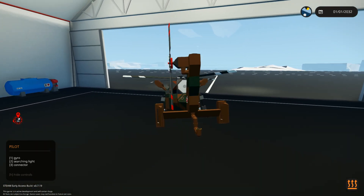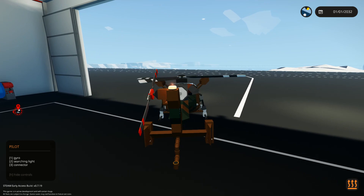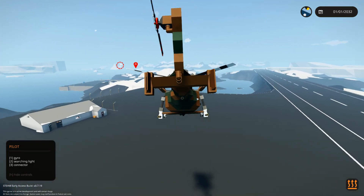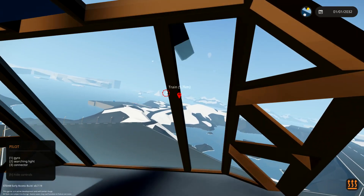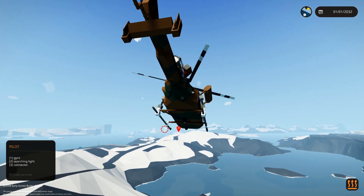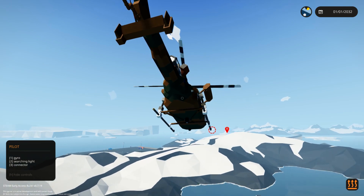Here we go - gyro is on. It's so quick, it's so maneuverable. Off we go! The train is six kilometers away, and yeah, we'll probably have to push it. I'm sure we can do that. Maybe.